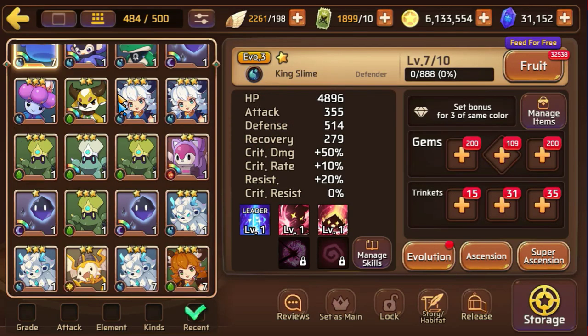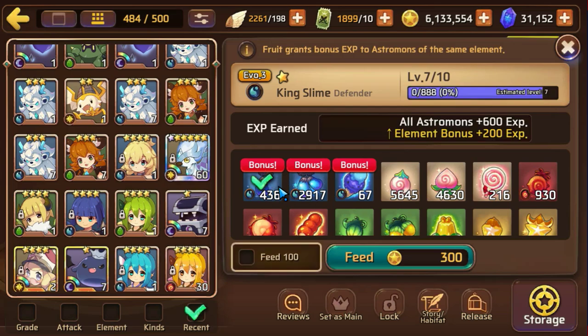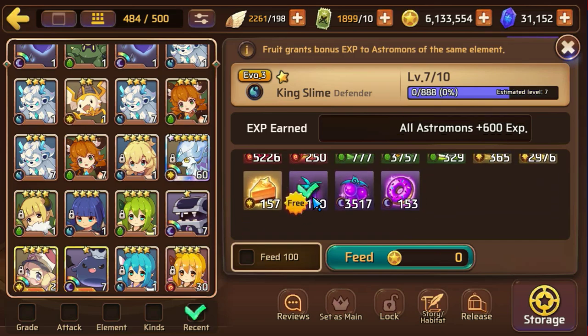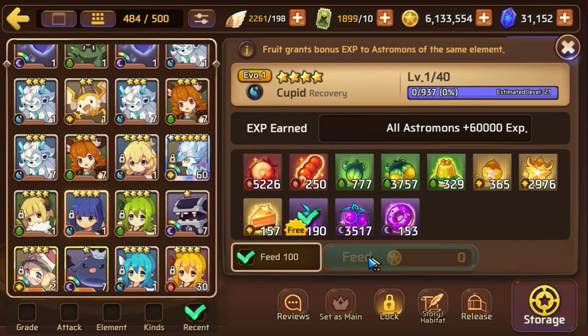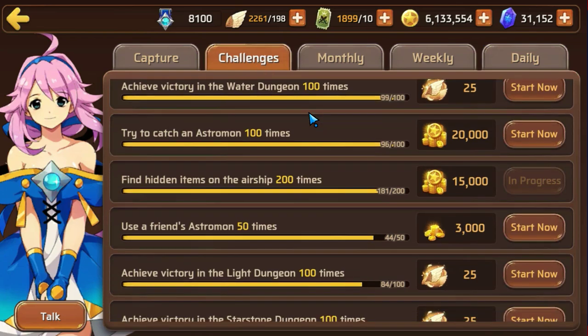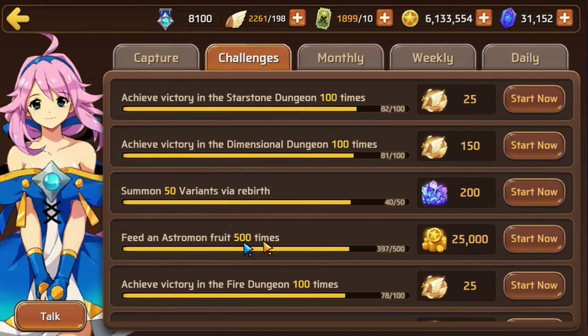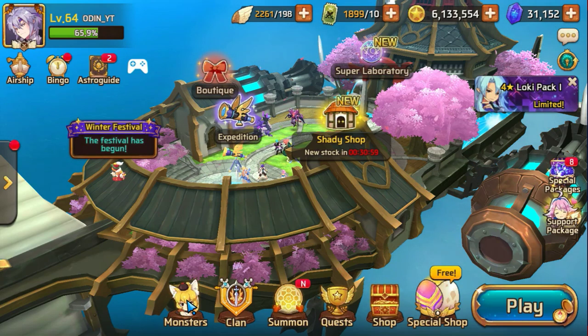Next thing we're going to do for gold is — one more thing you want to do for gold. Every day, depending on what the bonus is, today it happens to be the dark one. So Mondays the dark Golem Dungeon is up, meaning you can farm your dark Super Stones. Every Monday — or depending on the day — you'll have these fruits here for free. All you've got to do is feed 100 or 500 of them to any Astromon, and you should be able to get 25,000 gold back. So you want to feed those on the days that it's free. Every 500 or so, you'll see — feed an Astromon fruit 500 times. As long as you do that on the day that fruit is free, you can get 25,000 gold back.